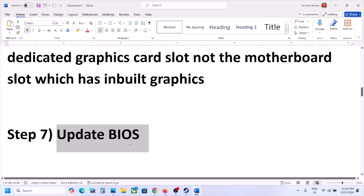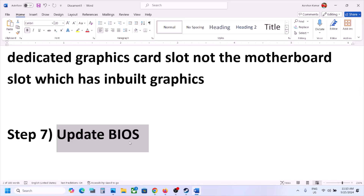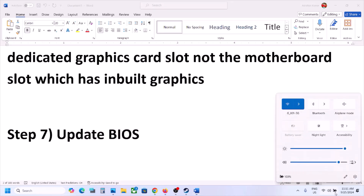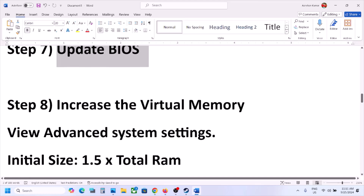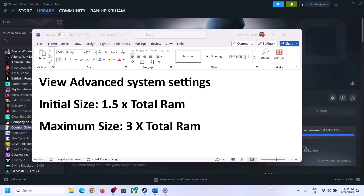The next step is to update the BIOS. Go to your system manufacturer's website — Dell, Lenovo, etc. — select your model number, go to the Drivers and Downloads page, find the BIOS, download it, and install it. For laptops, make sure the battery is above 10% and the AC adapter is connected during the BIOS update. Your system will restart — do not unplug the power cable. After the BIOS update, log in and launch the game.